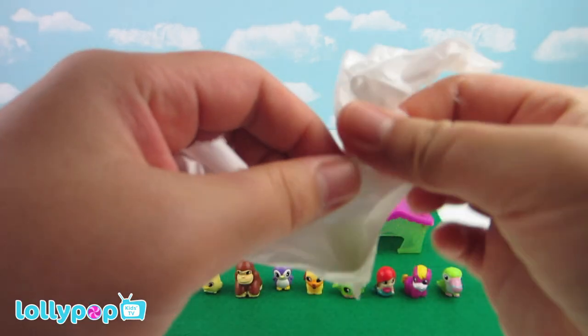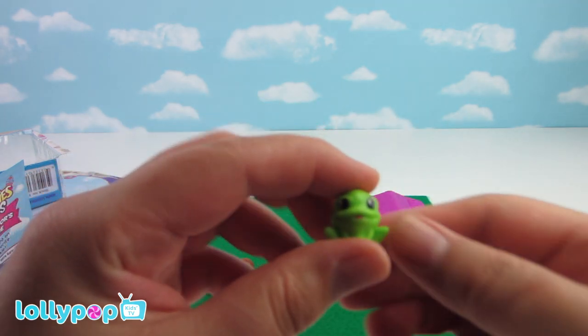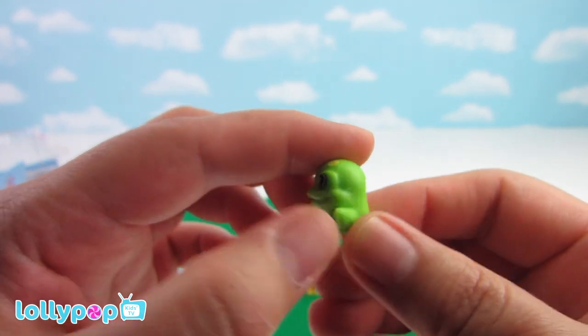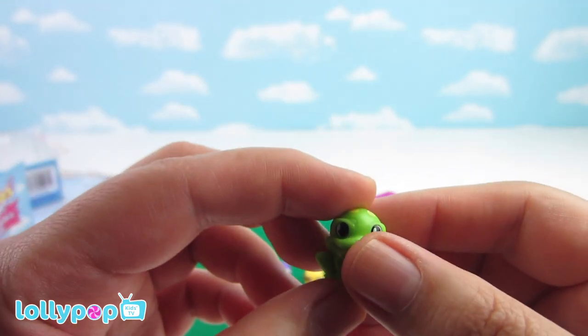We have one more special bonus Squinky — who is it? Oh, it's Hop Hopkins! What a cute little frog. He's from Far Away Forest. Better hop over here with your friends!